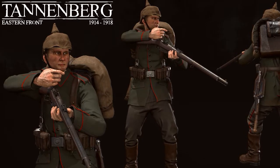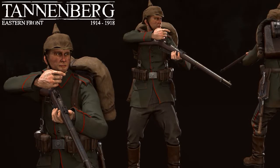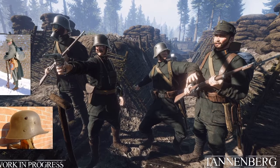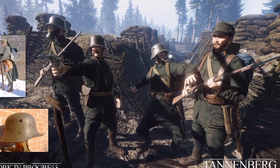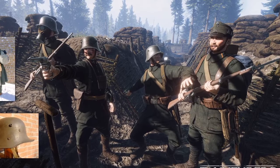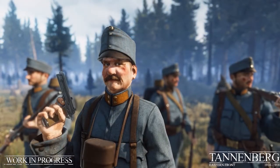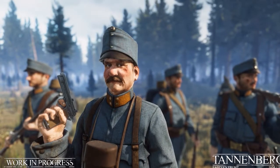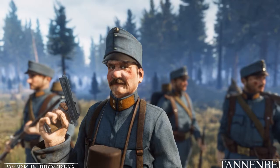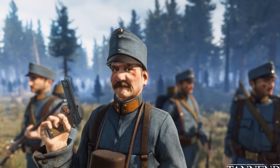The German soldier featured here is also wearing the early war Pickelhaube helmet, which was much less effective but a highly iconic piece of headgear. The Austro-Hungarian soldiers are wearing a modified version of the late war German M15 helmet, or the Stahlhelm as it was called. They changed the colour, the chin strap, and the placement of the rivets in the German design and issued them as the M1917 helmet. The developers haven't confirmed if the standard German Stahlhelm will be in the game, but given the Austro-Hungarians have two different uniform setups, I imagine the Germans will have two setups as well.